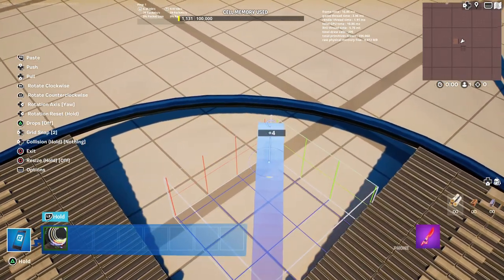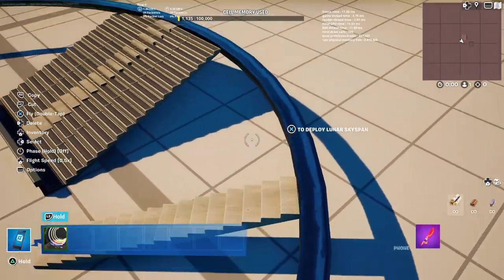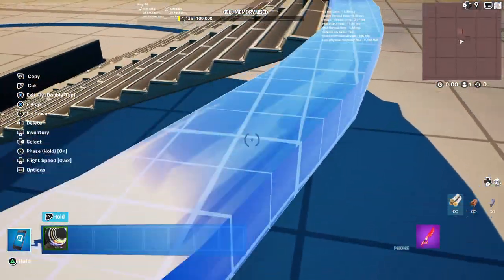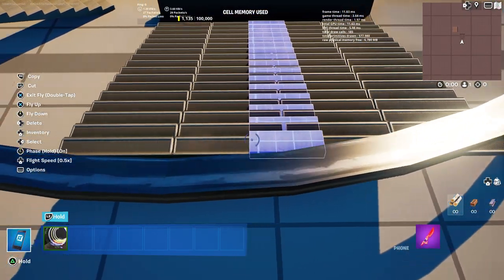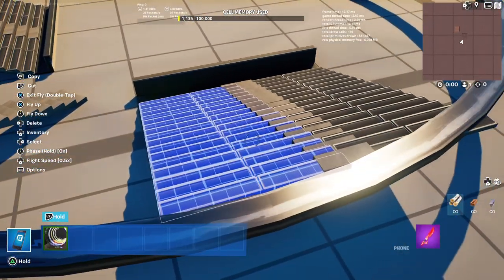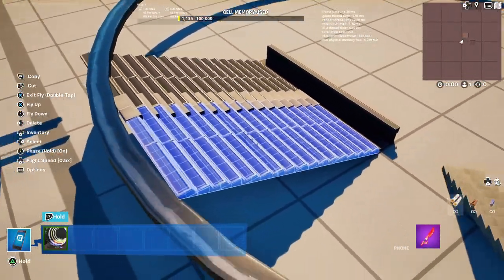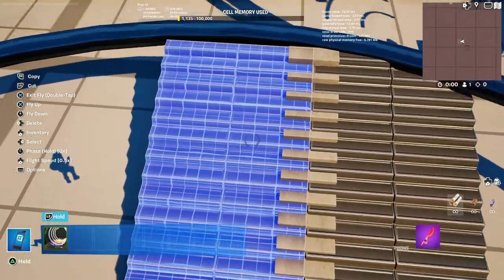This is a stair piece that you can use for the agency. I'll try to get this to line up with around this area. Once you've done that, you have all this space — what do you do with all this space, you might ask?